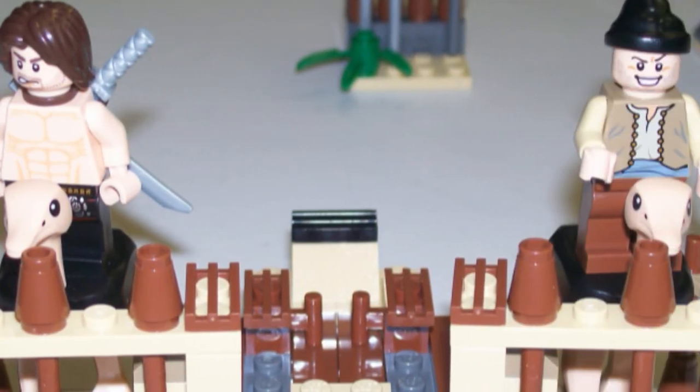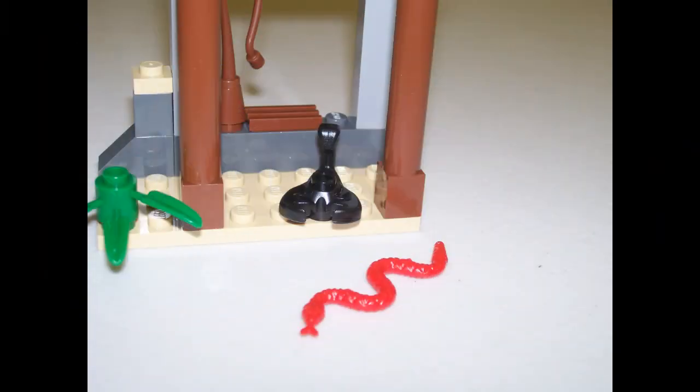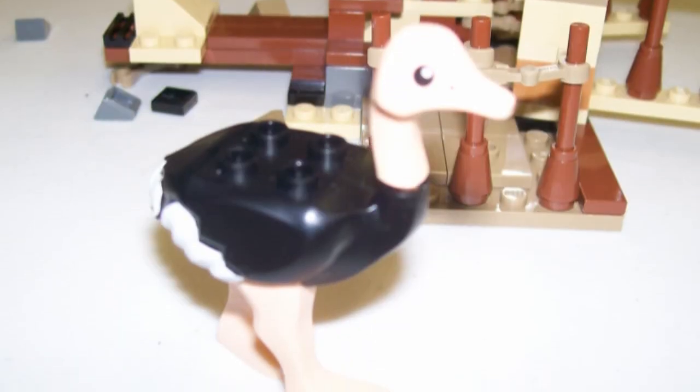We got Dastan, we got the ostrich jockey, and the Sheik Amar. Also included is a desert creature and two of the first ever LEGO ostriches. Features include the movable gates and traps. Beware of these new desert creatures that are becoming very popular in this line — the scorpion and the snake.